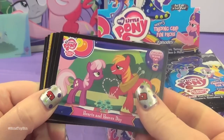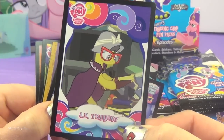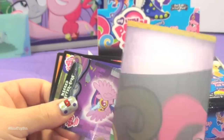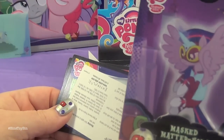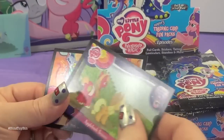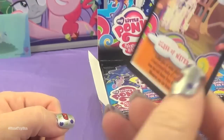So we have Hearts and Hooves Day, A.K. Yearling, Games Ponies Play, and we have the foil card as a puzzle piece. The standee is Masked Matterhorn, Rarity Tattoo, Apple Buck Season, and Glass of Water — which is the sweepstakes card. Don't show our code!